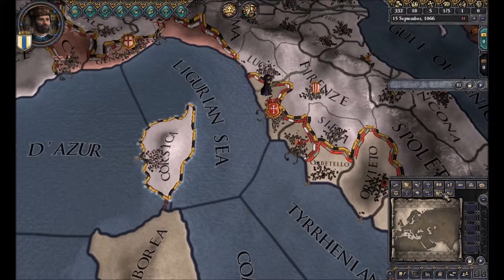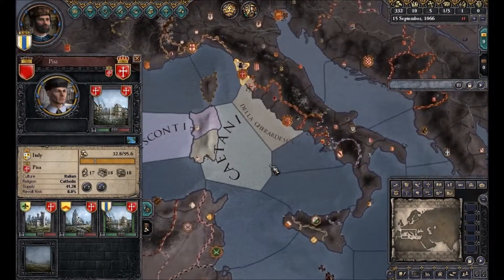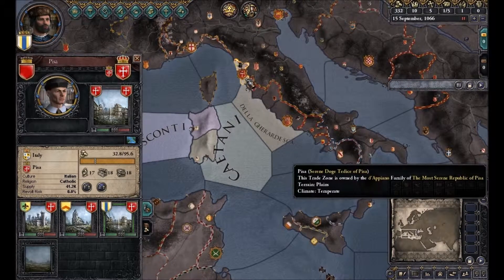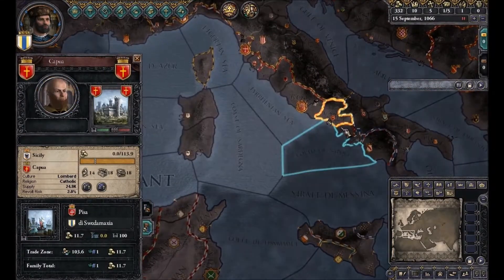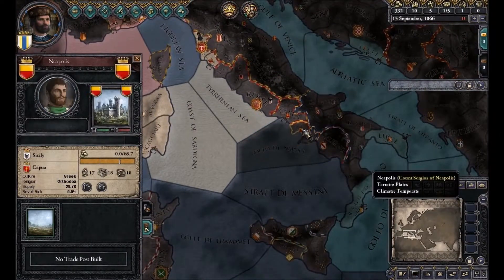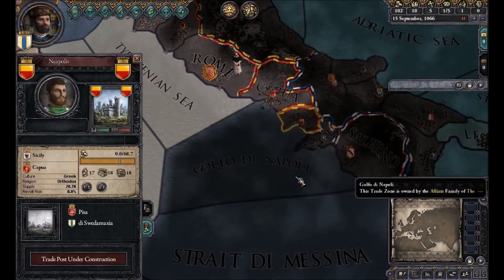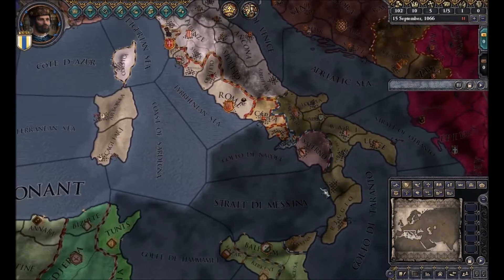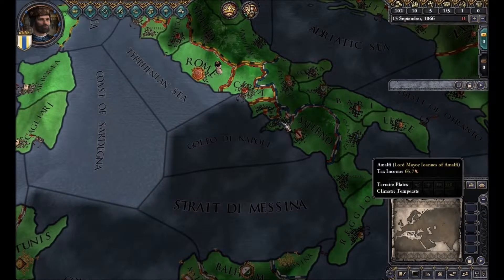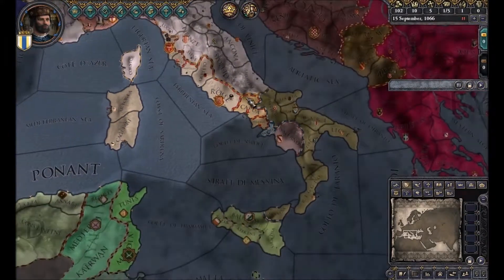We want to start by building some trade posts. This is the trade post map mode, where we can see that we currently have no trade posts at all — oh, we have this one. We'll build a trade post here in the upper list. Trade posts are worth more if the province has higher tax income. We'll have time to take Salerno in a minute or so.